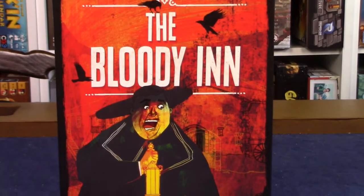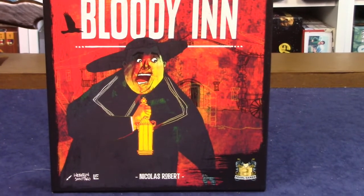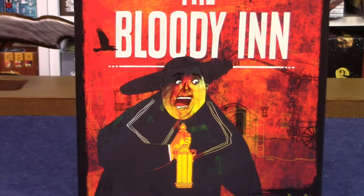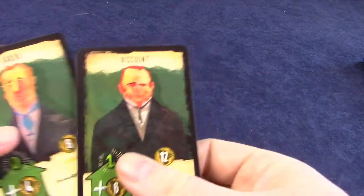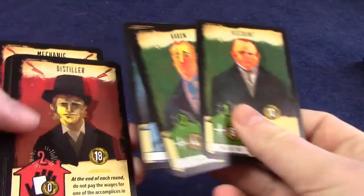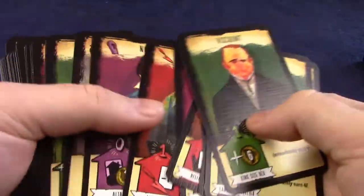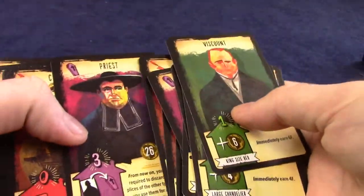You can probably already tell that this game's theme is pretty dark, and it's reflected wonderfully in the artwork. The game's cover depicts an almost contorted face with a permanently horrified look, bathed by an ominously red backdrop, and this consistently runs through the entirety of the game's components. The art style is almost a more cartoonish take on Victorian-esque portrait paintings, which in themselves look haunting and really help to set the atmosphere.